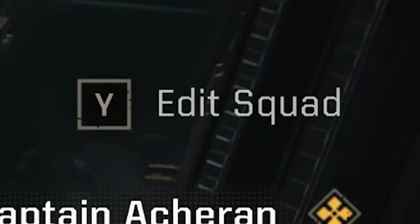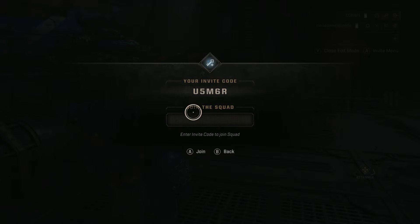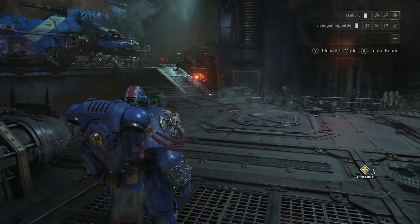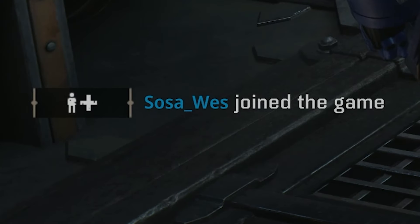In game, hit Edit Squad, then hit the key icon by your name, and either give the user you want to play with your code or ask for theirs. Once either player does this, they will be part of the squad. After this, you're generally good to go on all platforms.